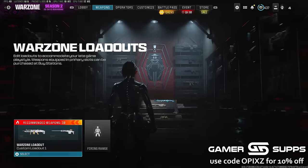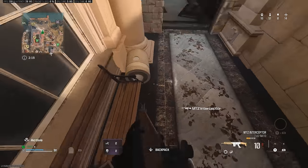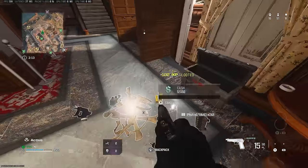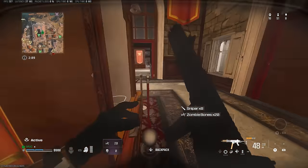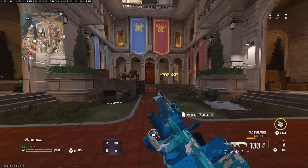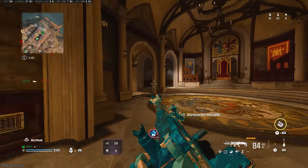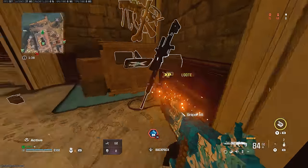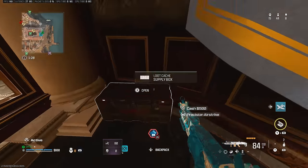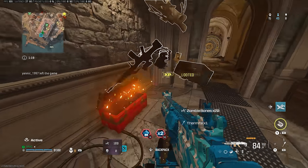So we have two pretty crazy builds and we're rolling the tax dance one today. Solo quads — this is my third solo quads game ever on Fortune's Keep. First game I had a 25 bomb but trolled and died because I never had a gas mask. Always keep a gas mask. Look at this monster — they took the most garbage LMG in the game and now they've buffed the hell out of it. It basically has literally no recoil.